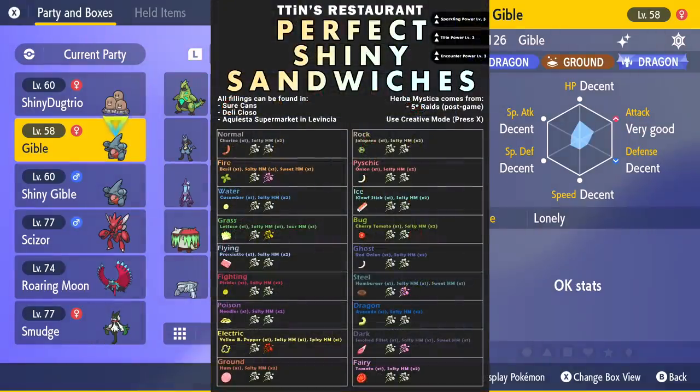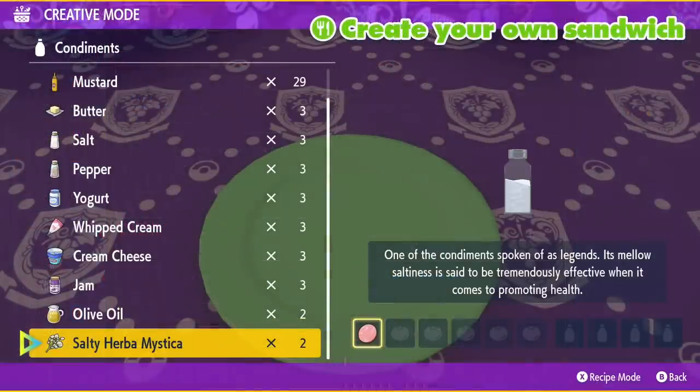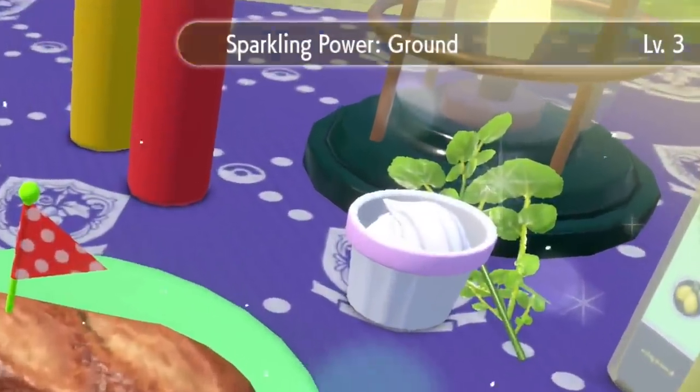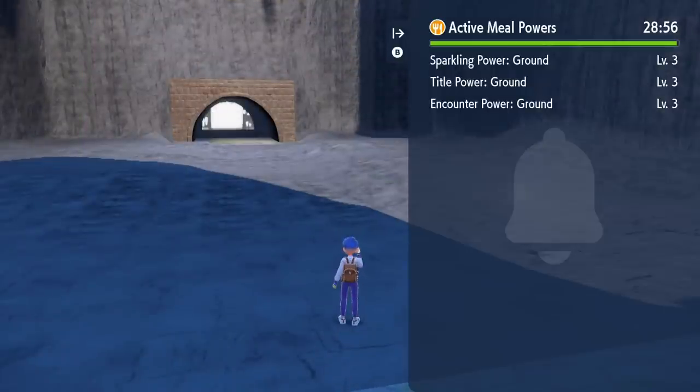Looking back at the sheet: for the best encounter chances for ground types and level 3 shiny, I need to do one ham then two Salty Herba Mystica — which is exactly what I did. Upon completing your sandwich and eating it, you will have 30 minutes of shiny and high spawn rates of the target type. So go to the location of your target Pokemon. At any time you can check how long your buff lasts by pressing right on the D-pad to see the timer.